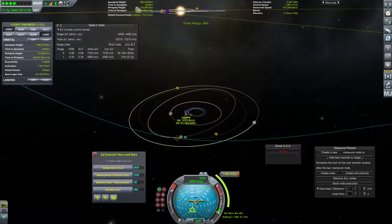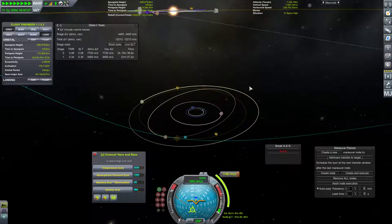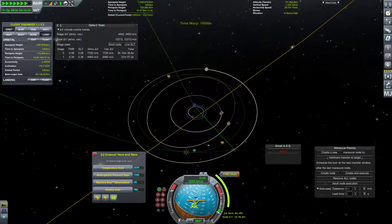Now that I'm looking at it, our Ascending Node is going to be right here. It's still going to be more efficient to burn at the Ascending Node, so we'll do this in two separate burns regarding the inclination change.